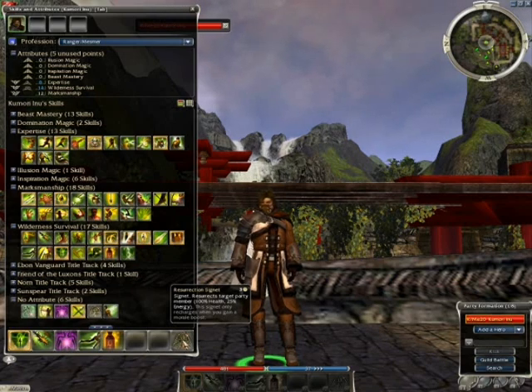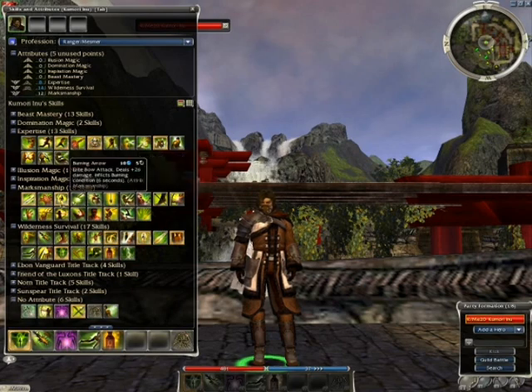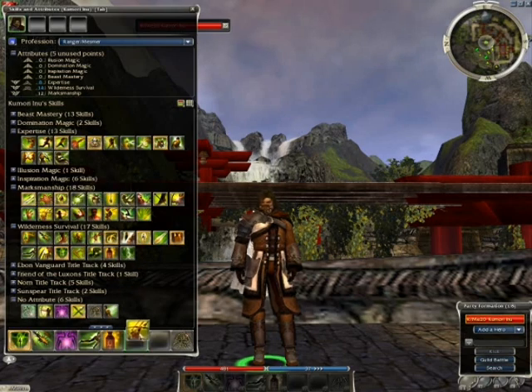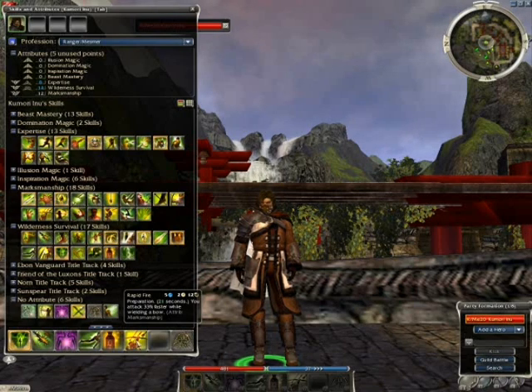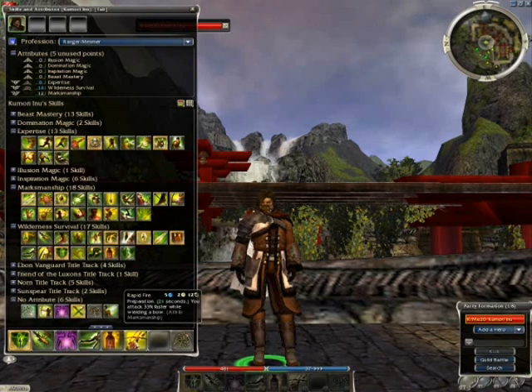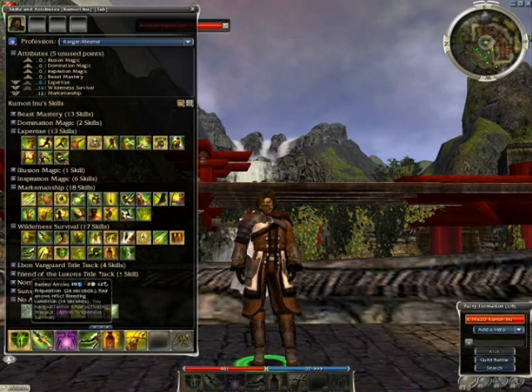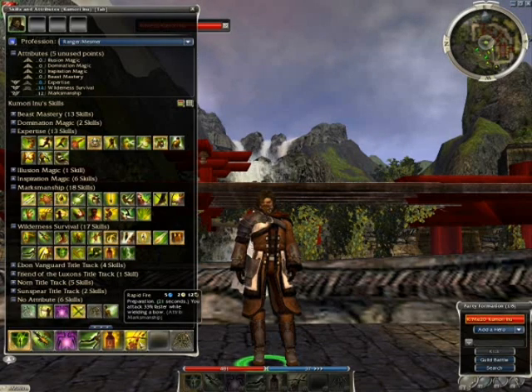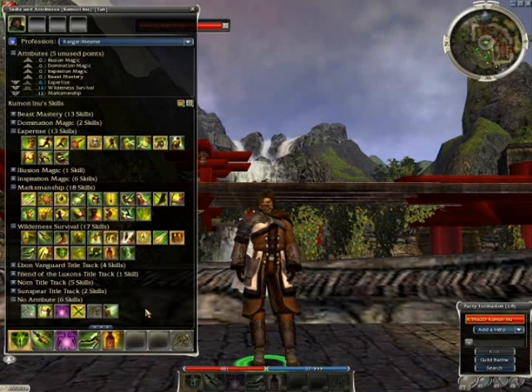Since I am a bow user, I want to see if there's an ability to make my attacks work faster and get them out in a quicker amount of time. Looking around at my skills, I see Rapid Fire — Rapid Fire makes my bow attacks act 33% faster. But now you've got to look at your skill bar and see which skills might not interact with each other. I just put Rapid Fire on my bar — it's a preparation. Well, Barbed Arrows is a preparation too. I'm more concerned about creating my conditions than attacking faster, so I'm going to remove that skill.